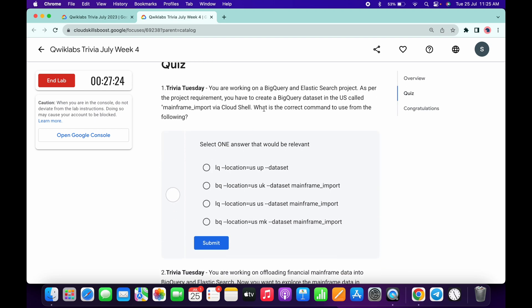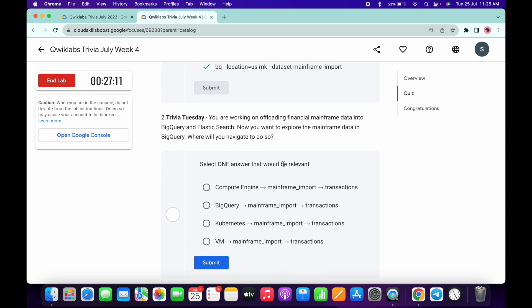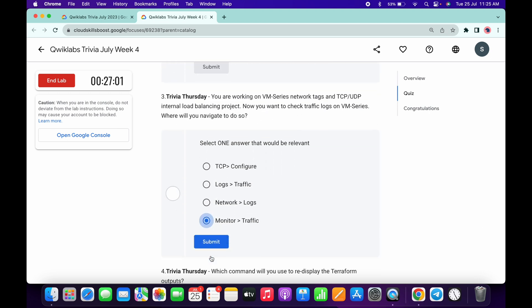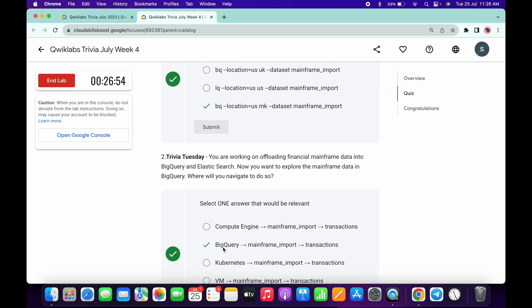For the first quiz answer, it must be BQ — select that one and click submit. For the second one, it must be BigQuery, then click submit. For the third, it must be monitoring and traffic, and for the fourth it must be Terraform output.